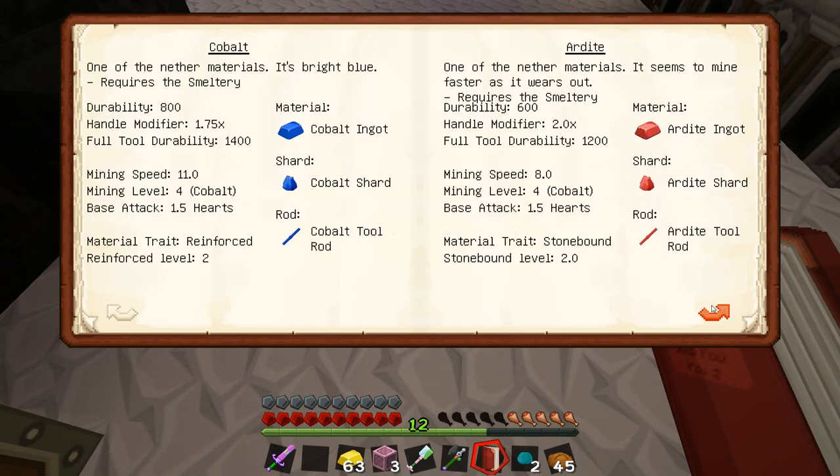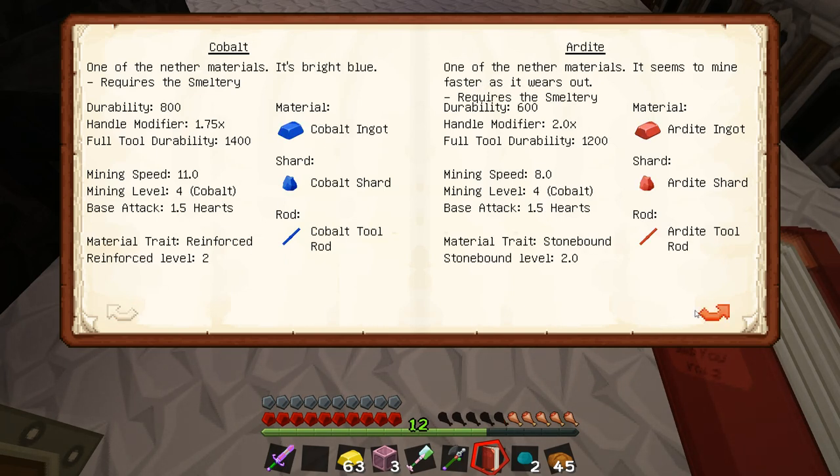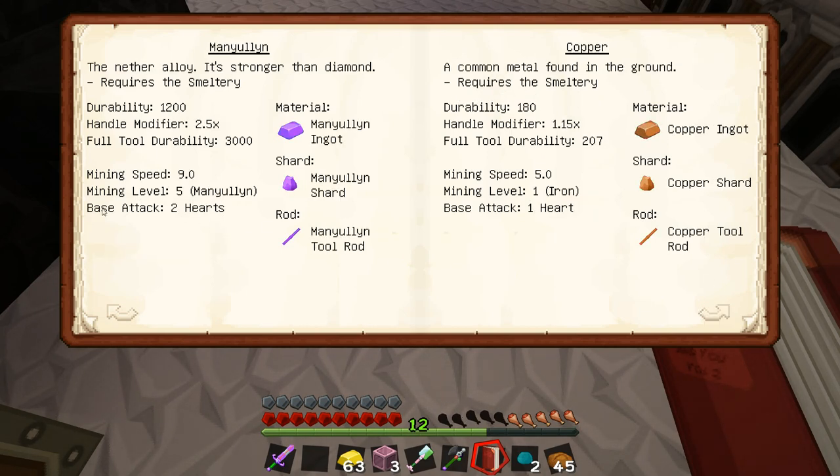Cobalt is level four mining, which means it can mine itself. Cobalt is the ultimate item in the game. There's manyullyn, but manyullyn doesn't grow in the environment - you actually have to make manyullyn, and you need manyullyn to mine manyullyn. So if I ever make a block of manyullyn, I need a manyullyn tool to mine it. Manyullyn weapons are a base two-heart damage, which is why I made the sword out of it. That's why when I swing it I get like a ten-hit - that also has to do with the quartz.